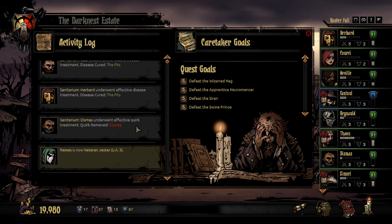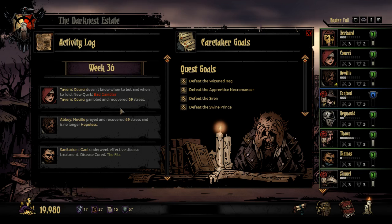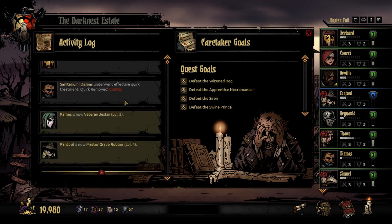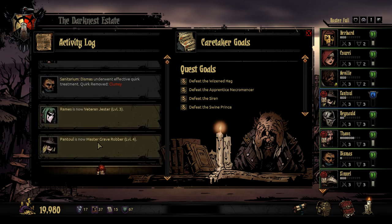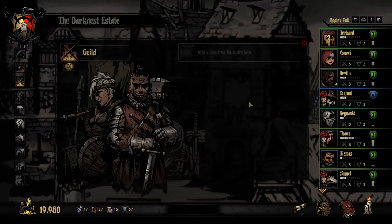We cured the fits on some people. Clumsy was removed. Bad Gambler was gained — that's not so bad. 69 stress — he prayed. Master Grave Robber.